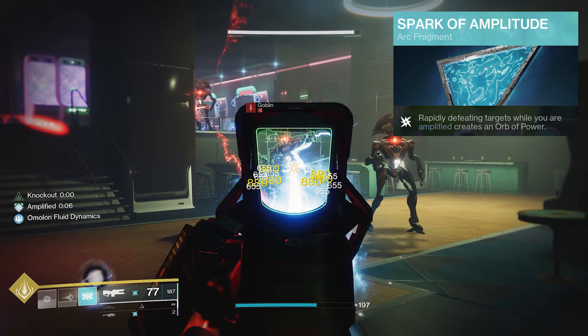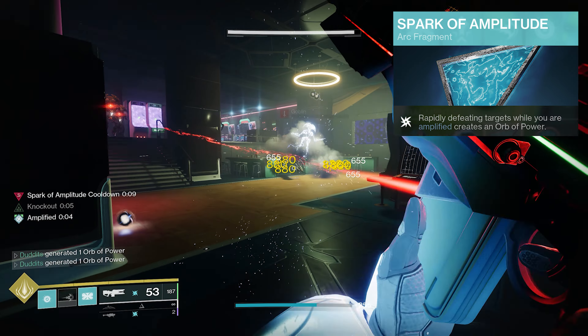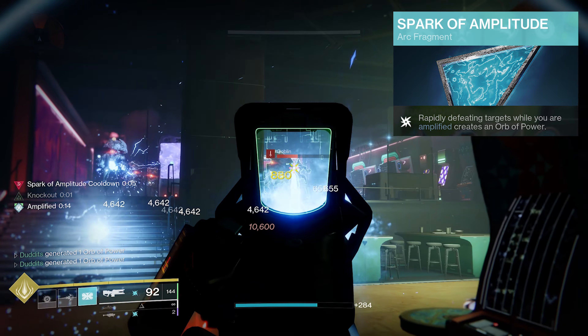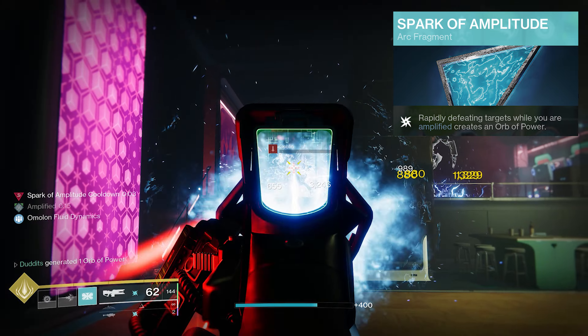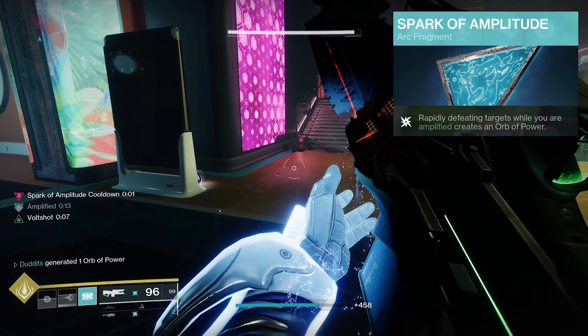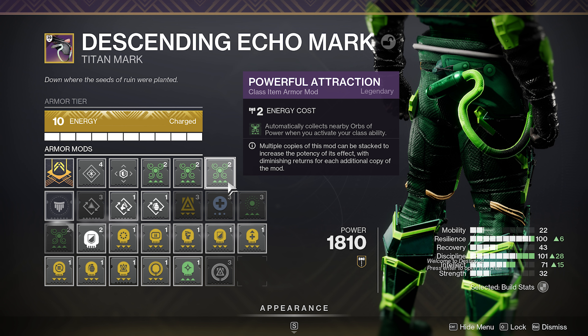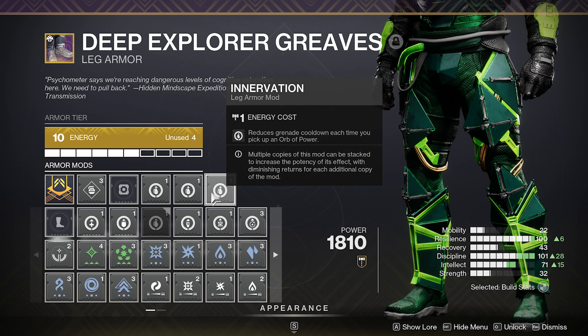The first part of the build is all about creating orbs. Spark of Amplitude is a really good one to run on top of all your other mods — rapidly defeating targets while you are amplified creates Orbs of Power. We're going to need those orbs of power, and then what we're going to do is run Powerful Attraction, which automatically collects nearby orbs when you put your class ability down. Innovation reduces grenade cooldown every time you pick up an Orb of Power.